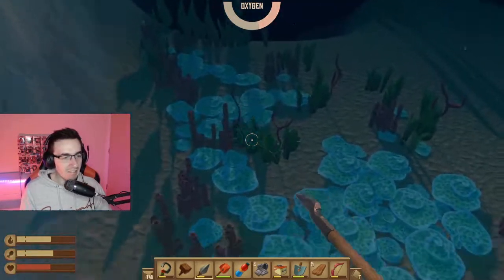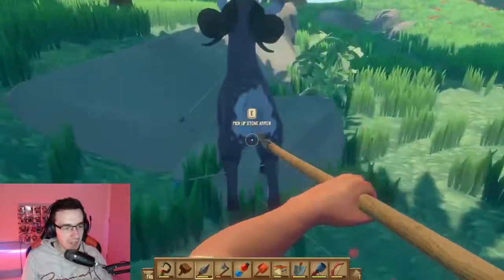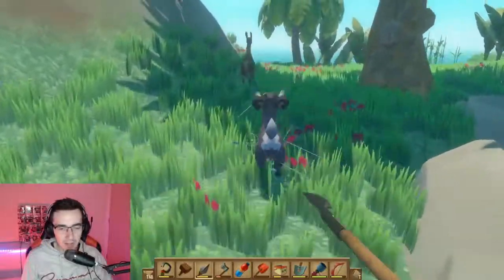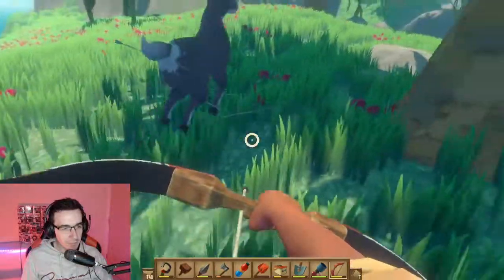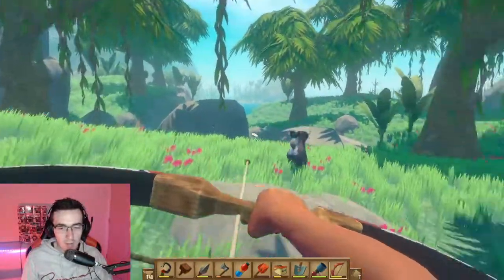In my opinion, the bow and arrow is a much safer choice because you can keep your distance. If you have to get close, pull the spear out at the last minute — hopefully that's enough to get the kill. And as you kill it, you will get all your arrows back.